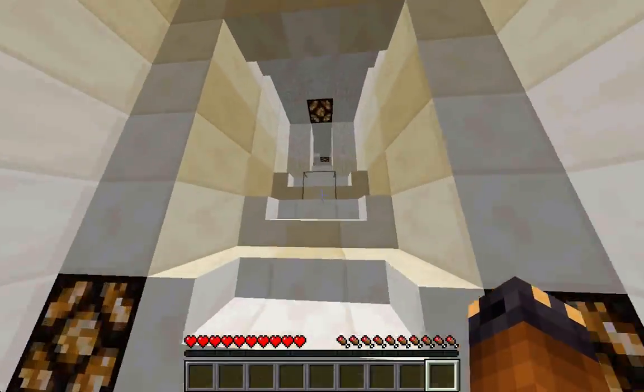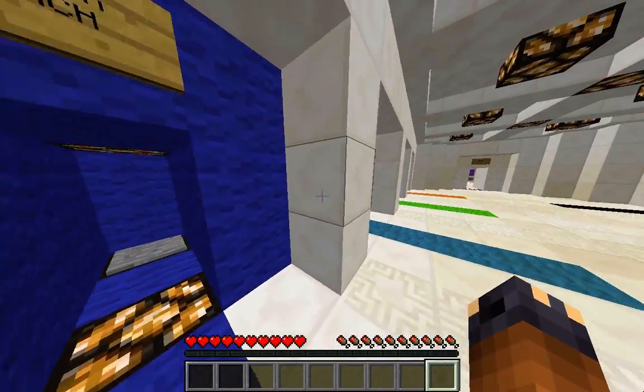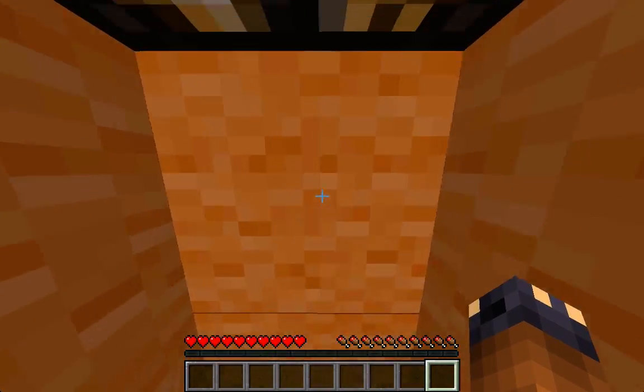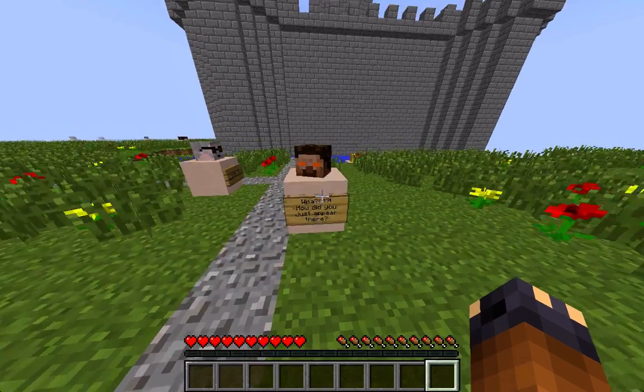I guess I should take the organized path. Let's go for adventure first — adventure is usually easier. And I'm really bad at dropper, by the way. What? How did you just appear there?